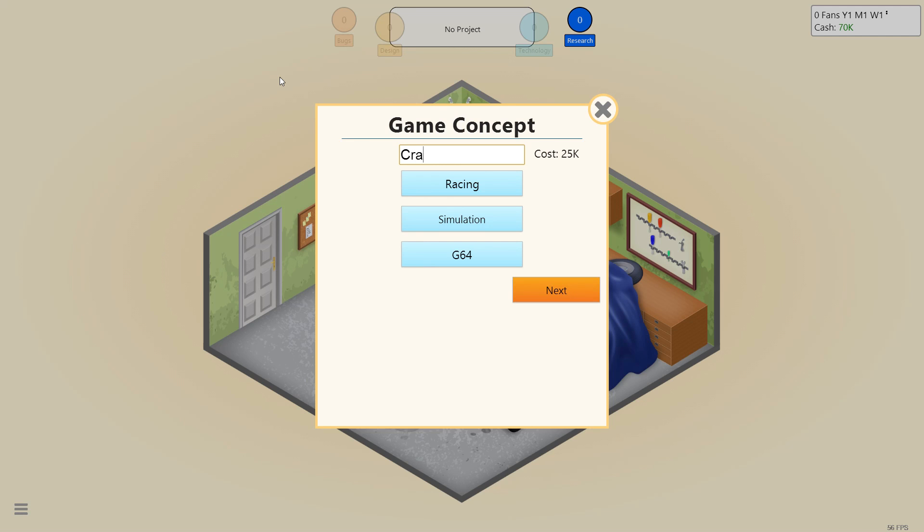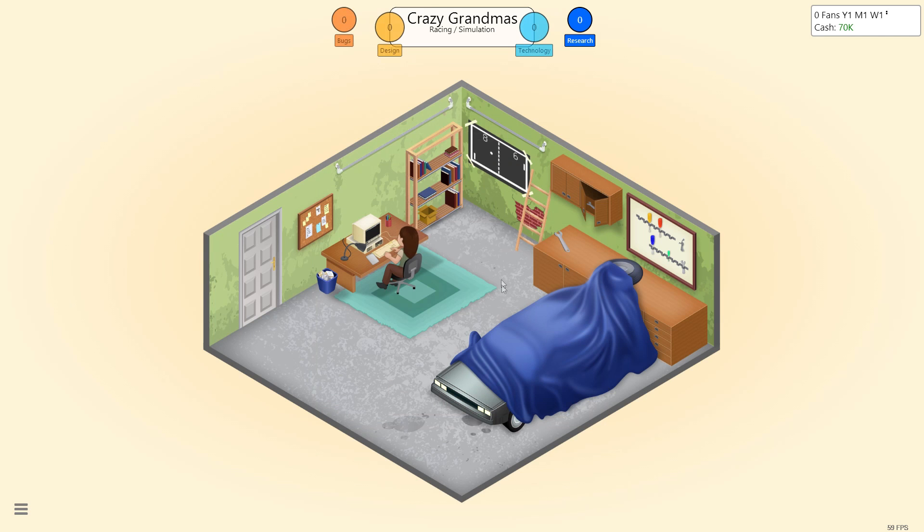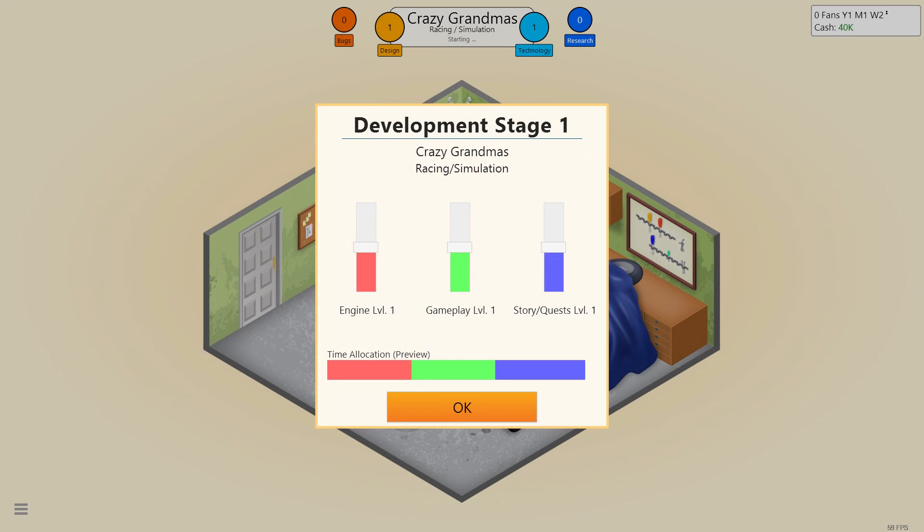We are gonna create... Crazy Grandmas! So let's get the development going - we're gonna go with 2D graphics V1, put a little extra bar mitzvah money into that. We're gonna need engine all the way up, stores and quests all the way down, and gameplay - gameplay even lower. It's all about nano. Maybe a little bit higher.